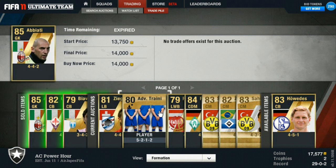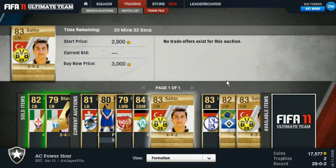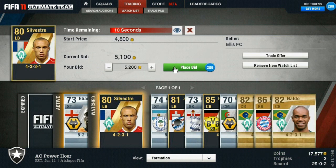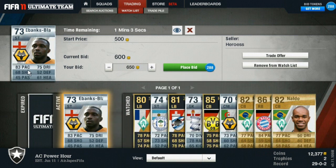What you just saw was I found a Benedict Howedes buy now at 14,000 coins — he goes for 20,000 average price. Checked the market, there's not another 4-5-1 Howedes out there. Went ahead and threw him up for 21k. That's an easy profit for me guys, there's no doubt in my mind — a card like that is going to sell overnight one way or another.